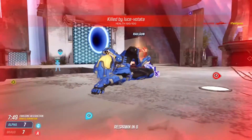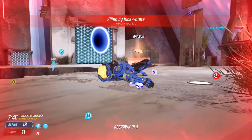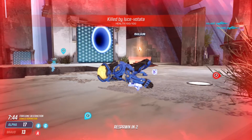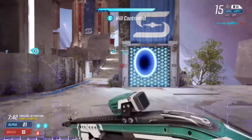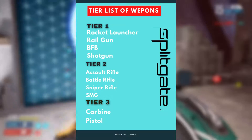Use power weapons instead of default weapons. In casual games you will spawn with an assault rifle and carbine, and in ranked games you will spawn with a pistol and a carbine. I will show you a tier list of weapons, so try to switch to upper tier weapons.